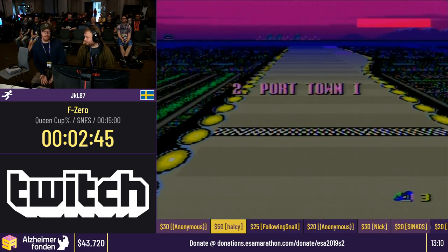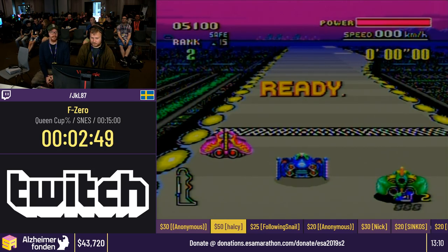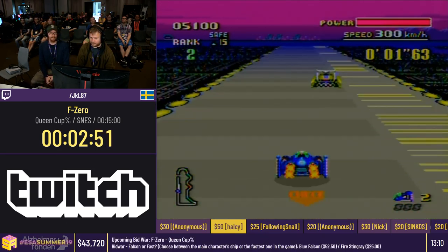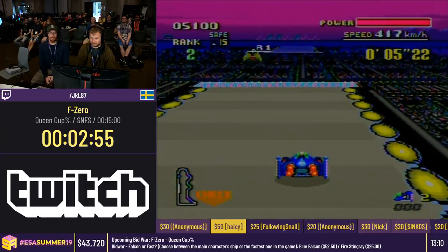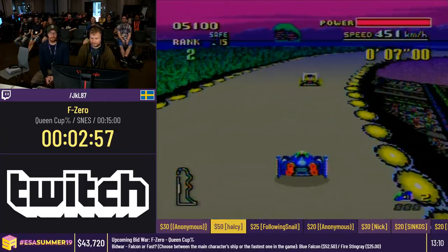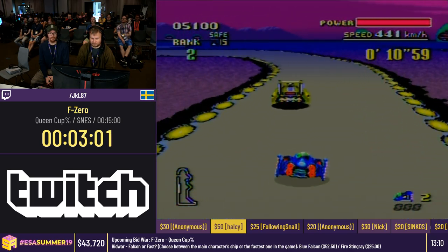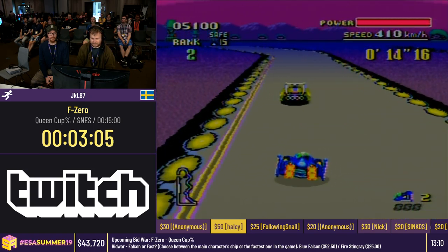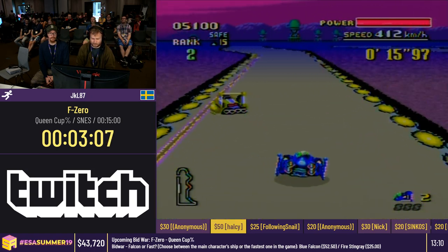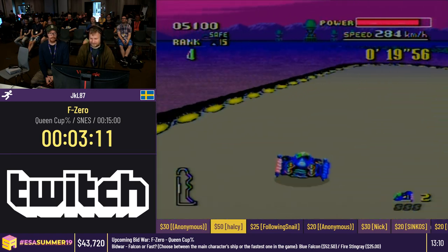Gotta get used to the Captain Falcon car, that's what it is. For this next stage we are going to attempt a shortcut — we'll see if it works. If I die once I'll just drive normally. This stage is also one of the hardest to navigate with Golden Fox in the beginning.